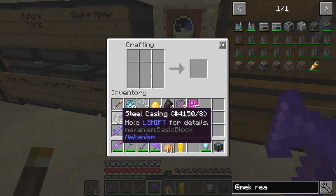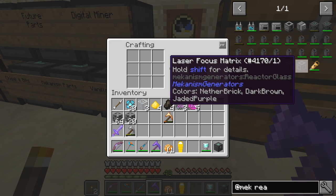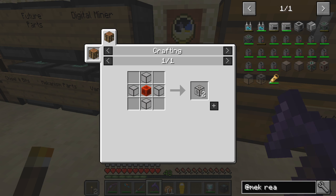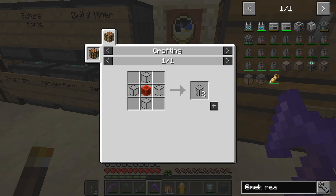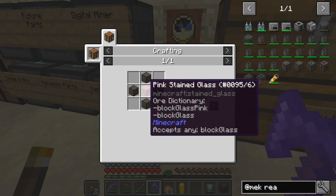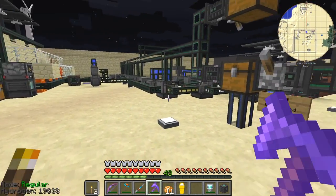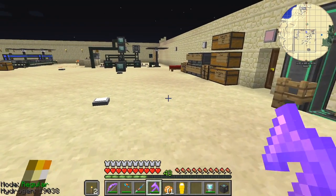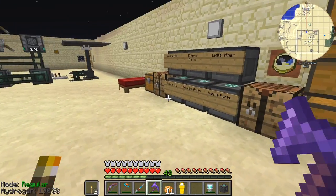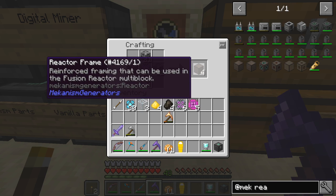For the rest we're going to use those to make the reactor casings — reactor casings are used in all of the important bits. We need one laser focus matrix. The reactor glass is made from casings and glass, so let's make the casings first. We'll make 21 batches which will give us 84 reactor frames.